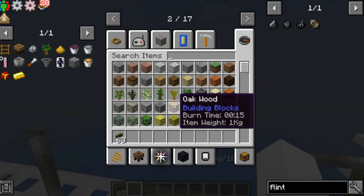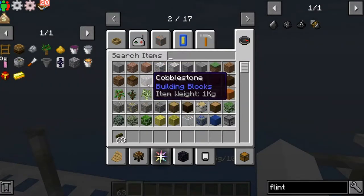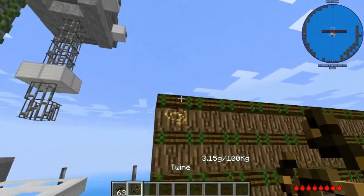So oak wood is 1 kilogram, cobblestone is 1 kilogram.